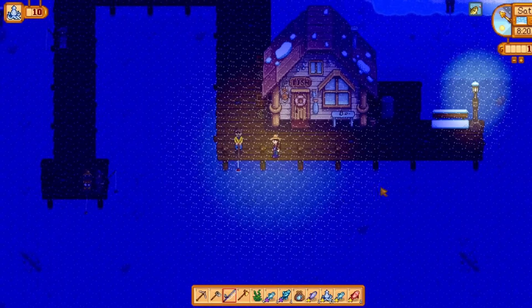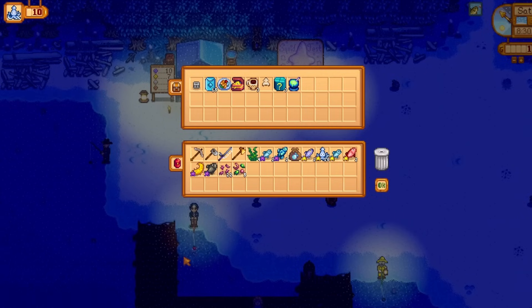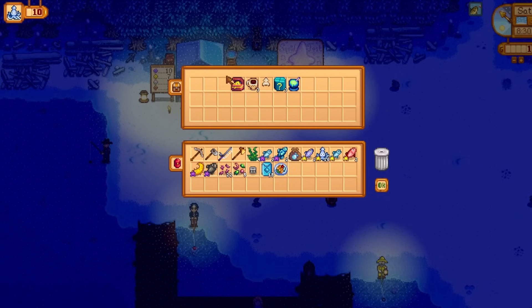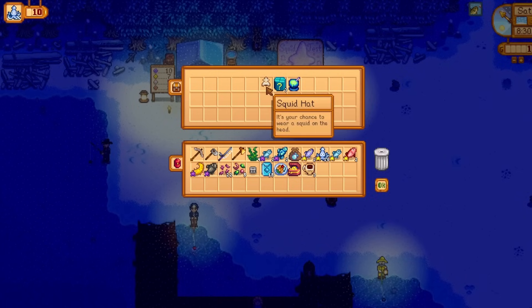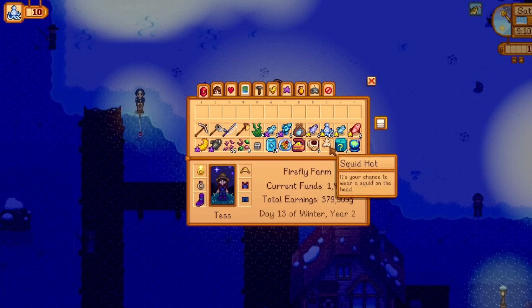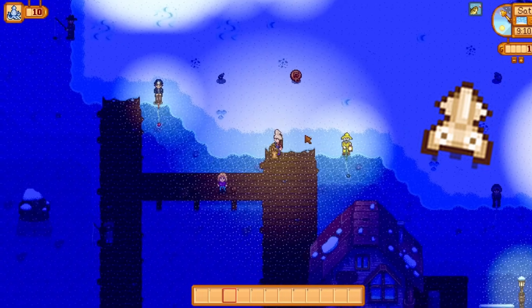If you are able to catch 10 squid on day two, you'll be rewarded with either 15 winter seeds or three mystery boxes, plus a trap bobber, another dish of the sea, a treasure chest, three triple shot espressos, three mystery boxes, one sea foam pudding, and then my absolute favorite reward from this entire challenge — a squid hat.